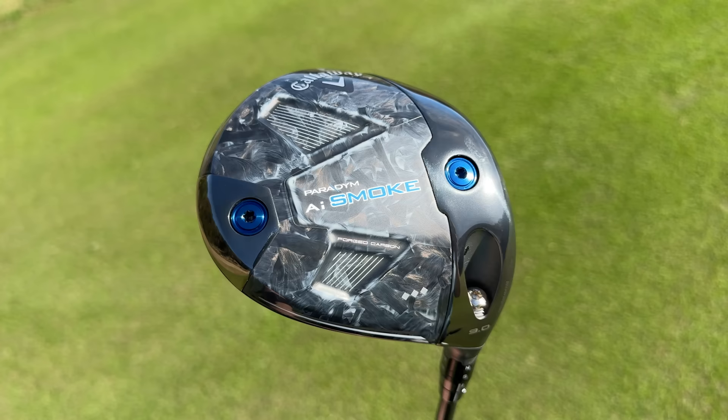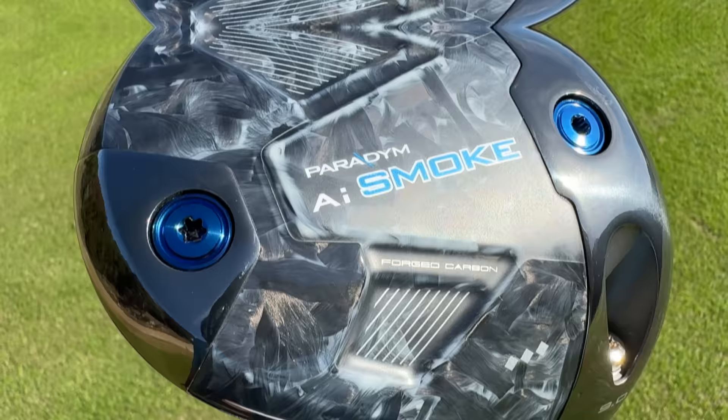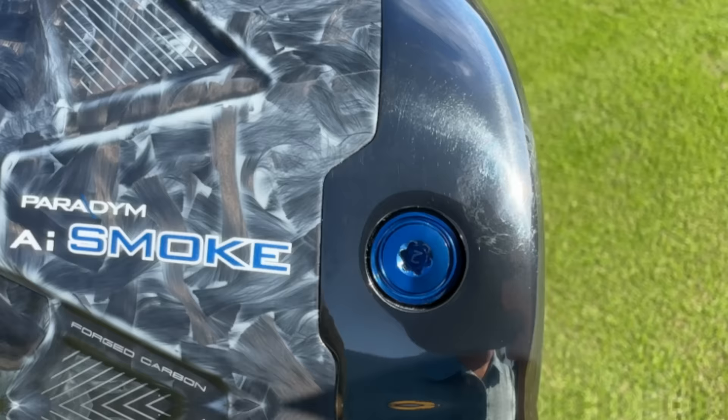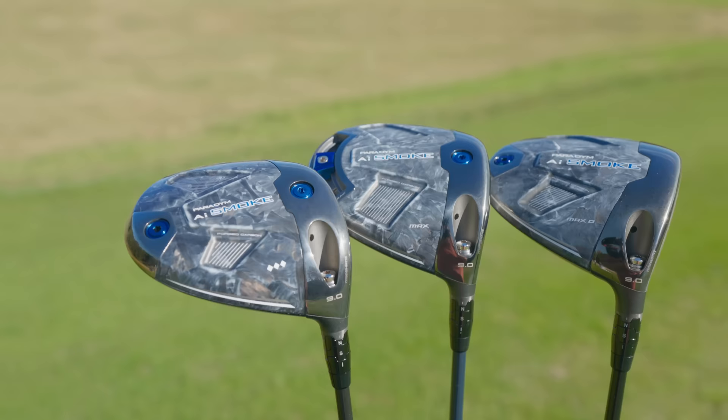The third point: they've created a lighter carbon chassis — 15% lighter — distributing that weight around to help with forgiveness, speed, and aerodynamics, just to make it the best new Callaway driver they've ever made. Price-wise, they're coming in at £569 per driver — pretty pricey, but a lot of drivers are in that range now. It's not the most expensive driver being released this year — wait for that review coming soon.